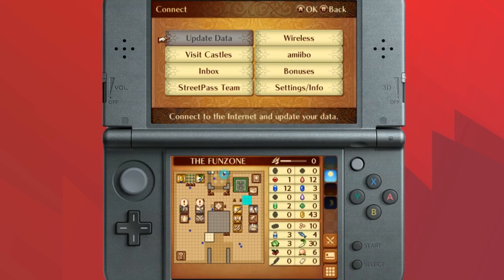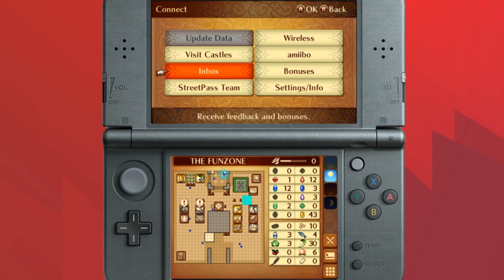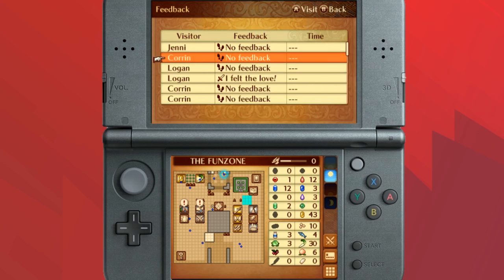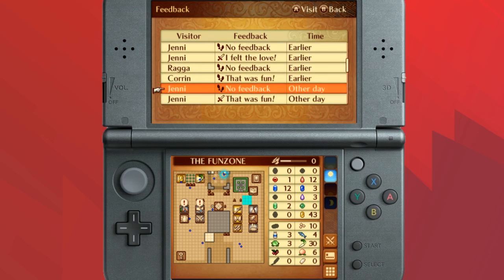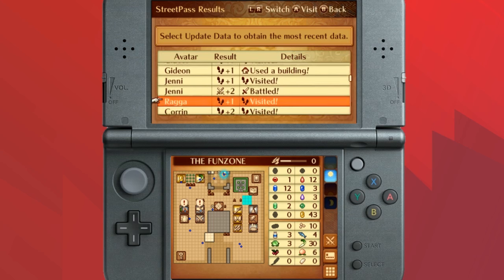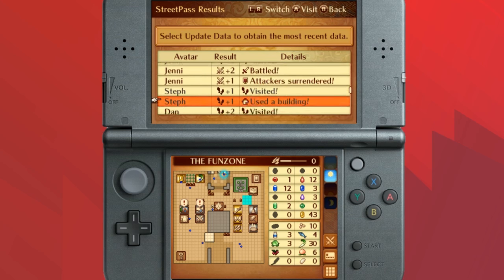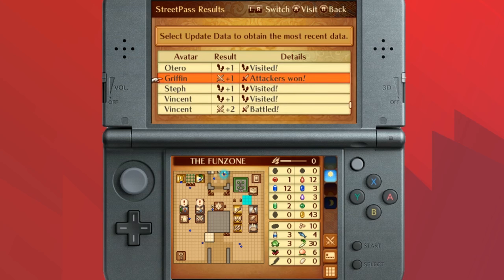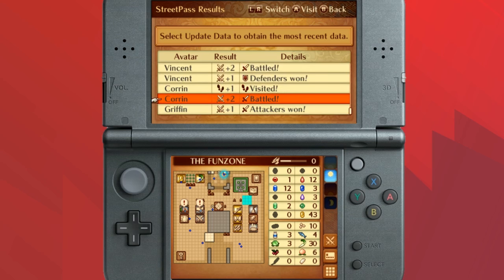I'm playing on a different 3DS which I apparently need to update, so I'll hold off on doing that. Let's check feedback and see what's going on. Logan felt the love, a lot of people felt the love. A lot of people are saying the Fun Zone is fun — working as intended. Wow, a lot of people have been hitting my spot lately. 'Attackers surrendered' — that's what I like to see. A lot of people just getting ground up in the Fun Zone.